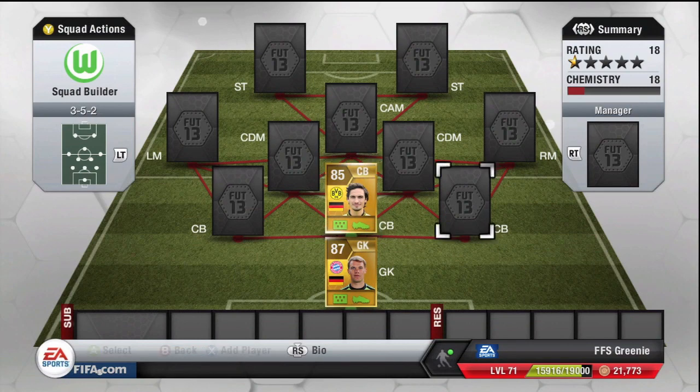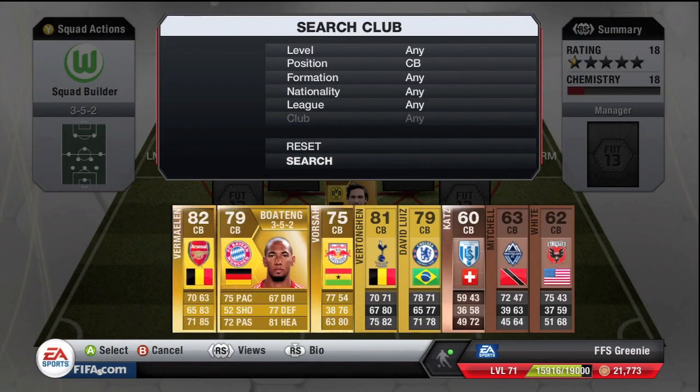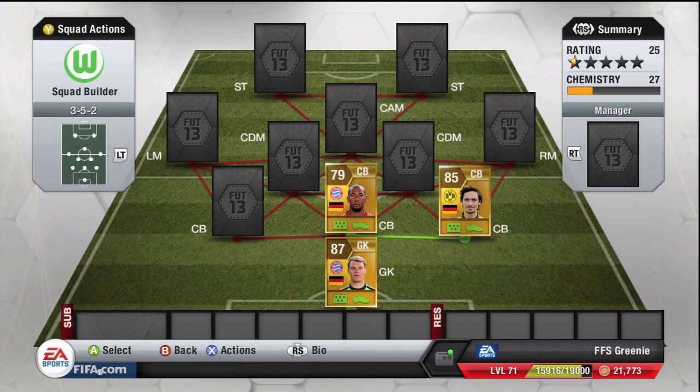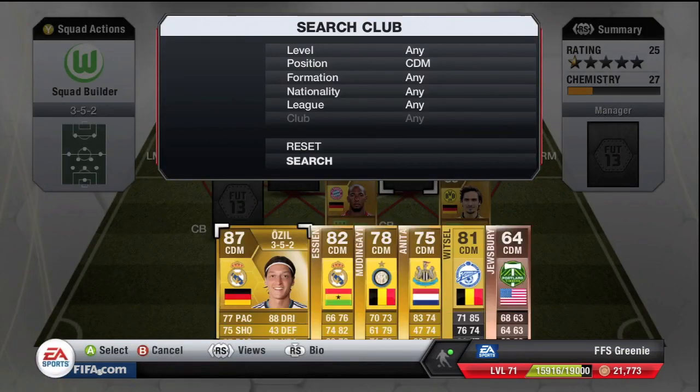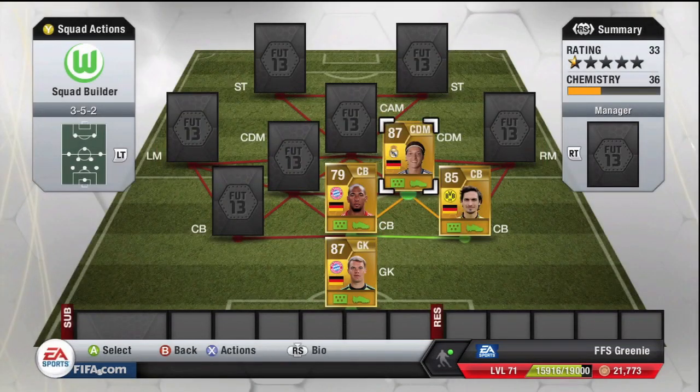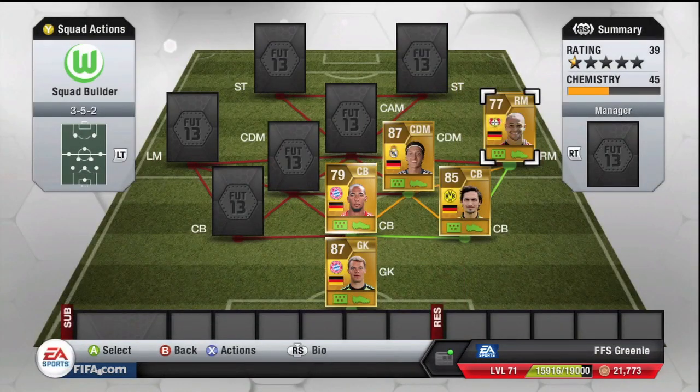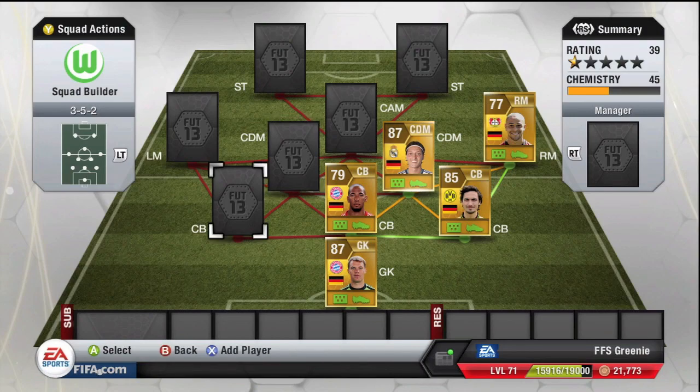We're going to start with Neuer in net and Hummels and Boatang at the back — showing off the German flavor of this squad first. I'm going to swap those over, particularly going into the camp position. Ozil will be in center defensive mid, and on the right will be Sam, who looks like the best German right midfielder to go in there.